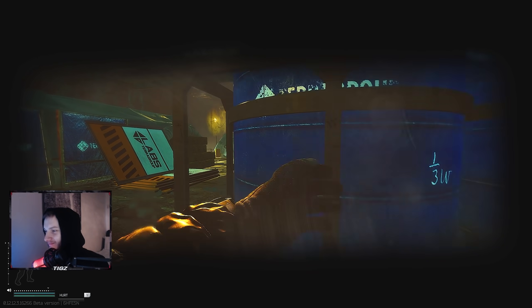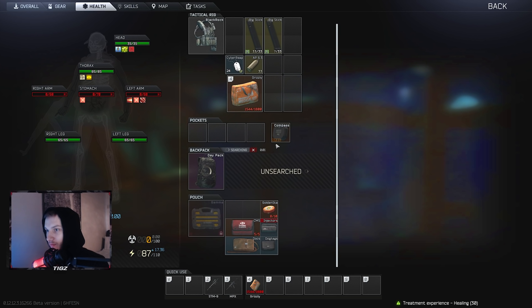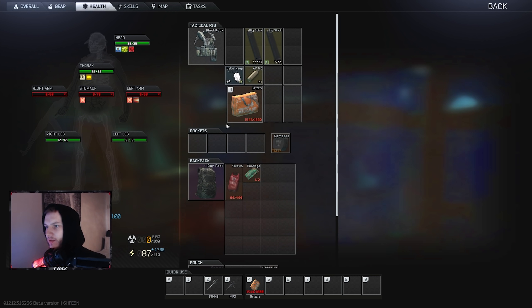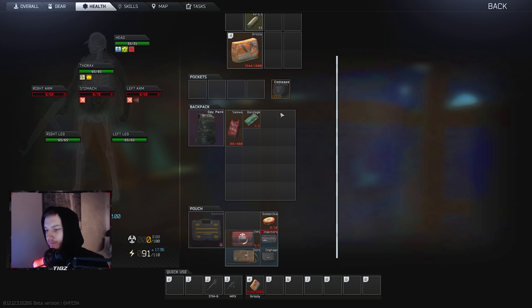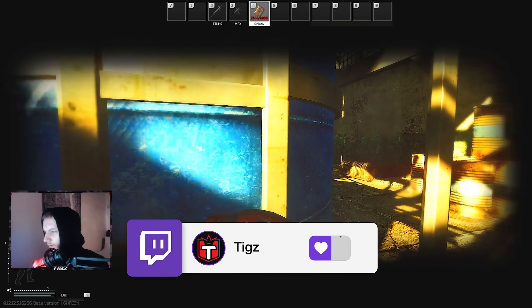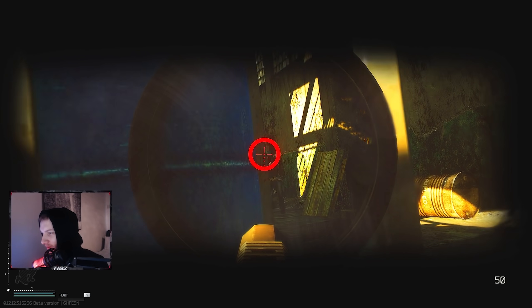Holy shit, I was not expecting that — I also got dinked in the head from before. I'm going to heal up because there's someone with an AK who I think shot me in the back of the head. Normally I'd just run them down but I don't want to risk it with this gear. As you guys saw, AP 6.3 actually got tanked — it ricocheted off something.